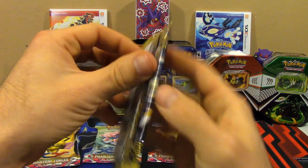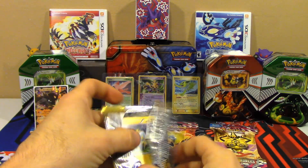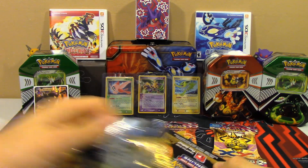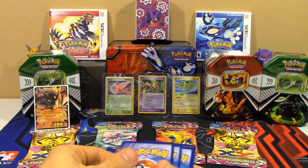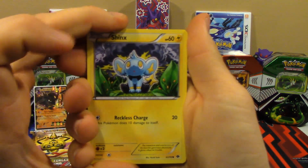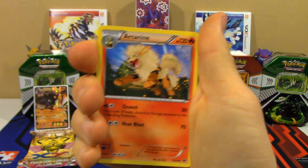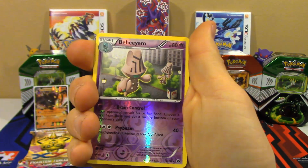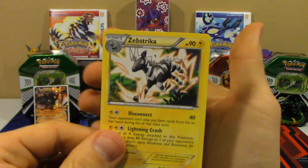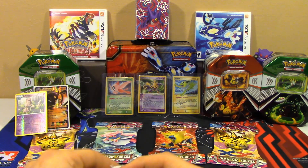We're going to move on to our Next Destinies pack. Considering this tin cost me $8, I feel like we're already ahead. We've got a Shinx, Pikachu, Staryu, Riolu, Kricketot, Basculin, Arcanine, Luxio, a Reverse Holo Beheeyem — that is a rare, so another point — and a non-holo Zebstrika. So we're up to four points so far. Not bad at all.